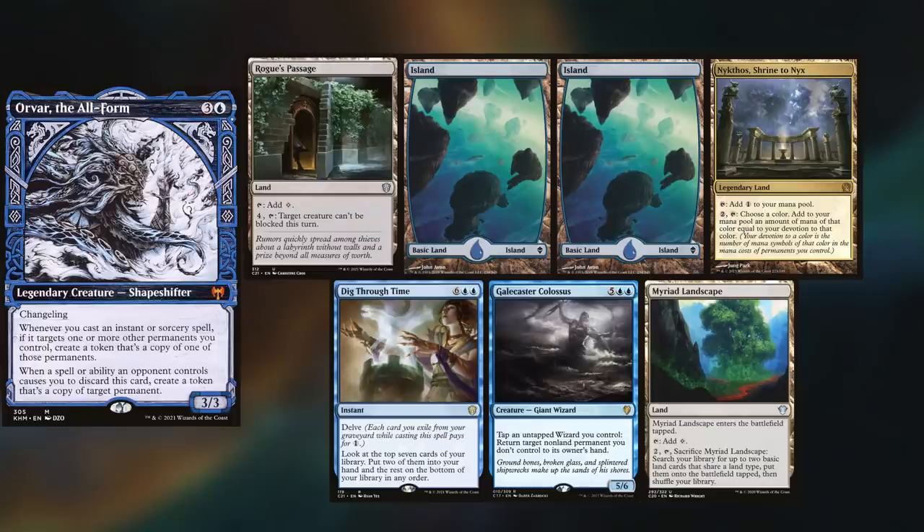I am playing Orvar, keeping Rogue's Passage, two Islands, Nykthos Shrine to Nyx, Dig Through Time, Gale Caster Colossus, and a Myriad Landscape. Nyk wins the die roll and starts us off.